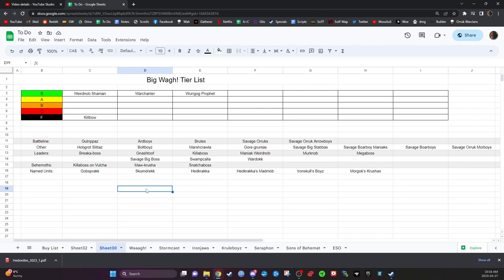Speaking of Orruk Boys — Orruk Boys are another auto-include. I think they are the strongest of our battle line units. They're really cheap, they fill slots, they're great at stalling, they have three attacks, and it's great to give them plus one to hit and plus one to wound later in the game. They're an auto-include; I've never seen a Big Waaagh list that doesn't run Orruk Boys.